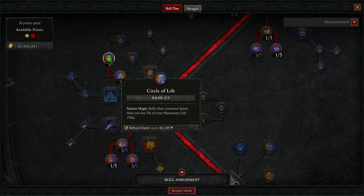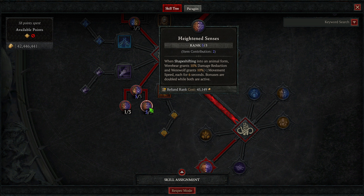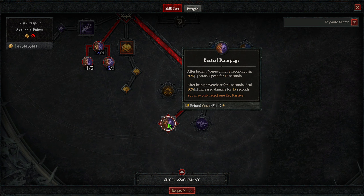For passives, we start with Heart of the Wild to get three into Wild Impulses — core skills do more damage but cost more. Three into Predatory Instinct for increased critical strike chance, and three into increased movement speed while in Werewolf. Then three into Intentional Fortitude for increased resistances, three into Vigilance so whenever we use Debilitating Roar we get even more damage reduction. Then one point into Elemental Exposure — a lucky hit to cause enemies to become vulnerable, just to provide another chance for vulnerable.